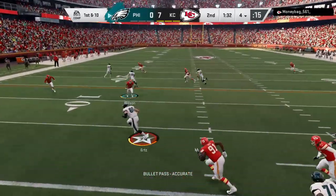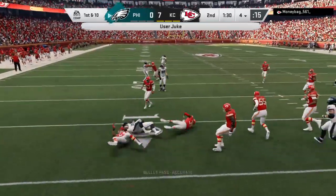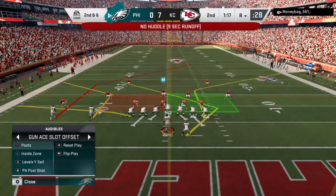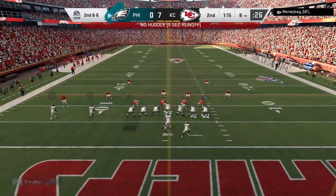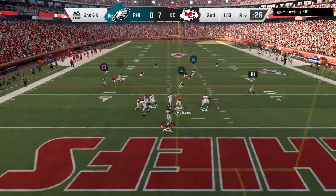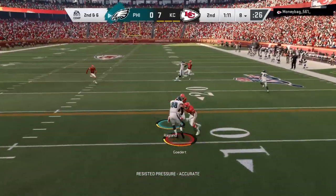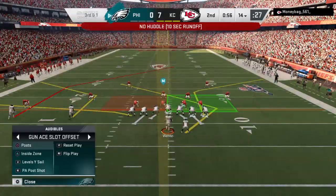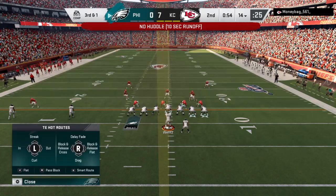Wentz, trying to shake off the interception from the last drive, will look to throw. From the 4, they get it to the 8 on a pickup of 4 — four yards on that last completion, setting up second and six. There's a throw over the middle, taken in by his tight end, and he'll get it up to just shy of the 15 — spotted down at the 14-yard line.